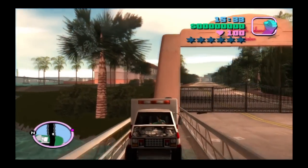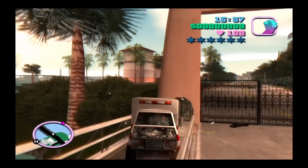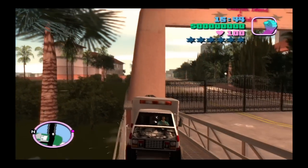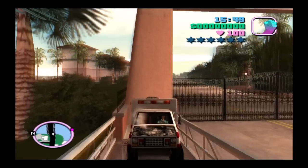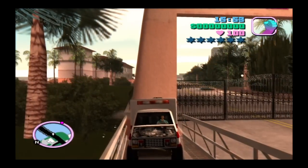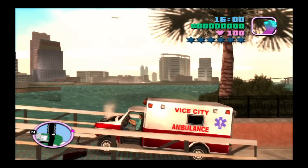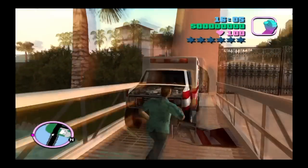Get an ambulance here and make sure it's parked all the way — it's 3D era GTA physics. What you want to do is park your ambulance up against this wall here — I'm having a bit of trouble doing it.